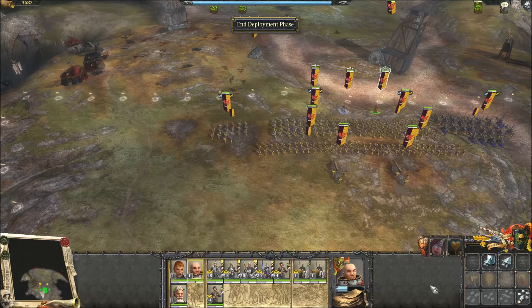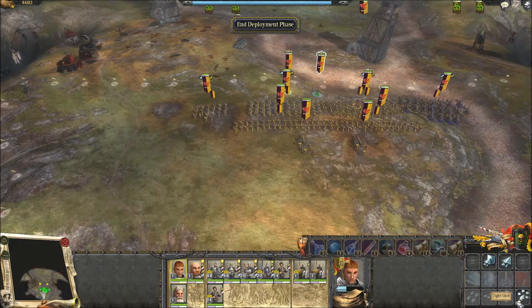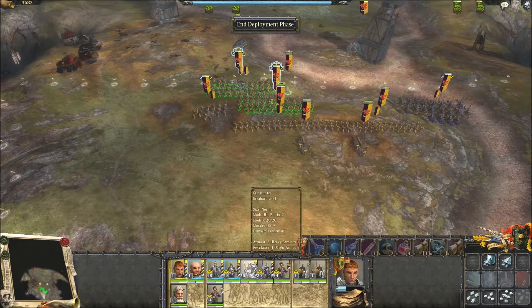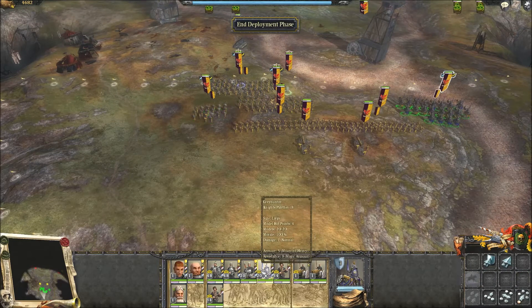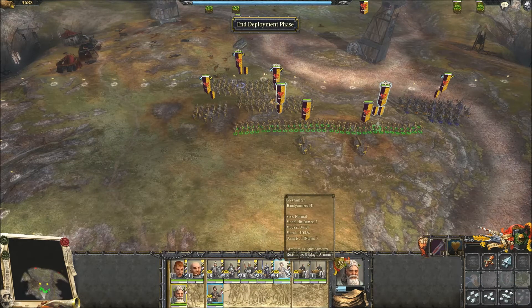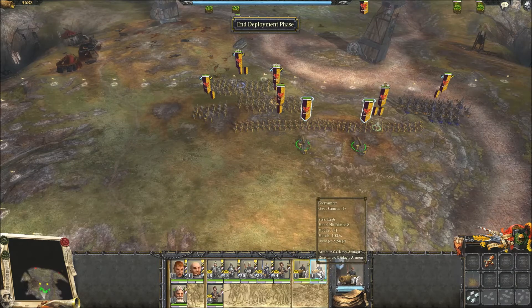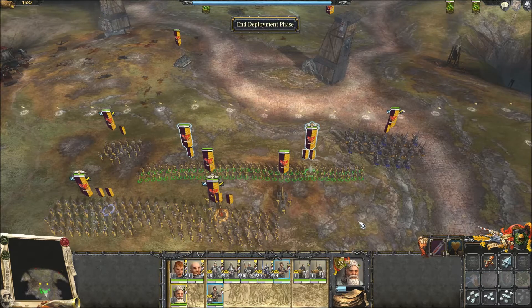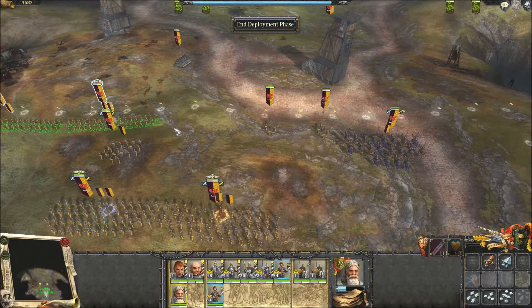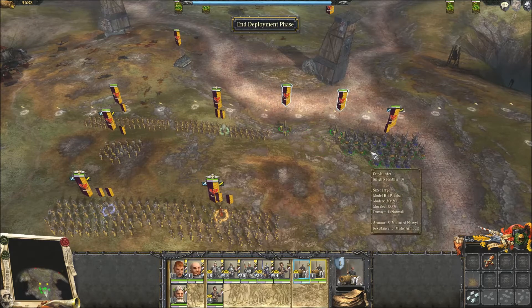We put Gunther with the halberdiers and Stefan with the swordsmen, because they're going to be our frontline troops. The Jade Wizard gets to go with the handgunner unit. I'm recording this post-commentary because Fraps and this game just did not want to play nice on this level, so I had to record as quickly as I could without worrying about commentary.